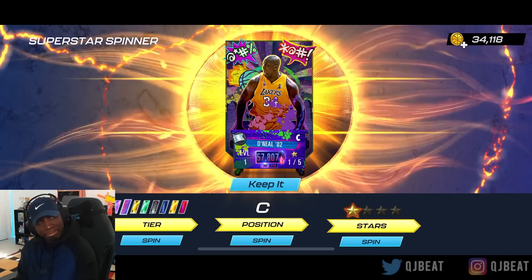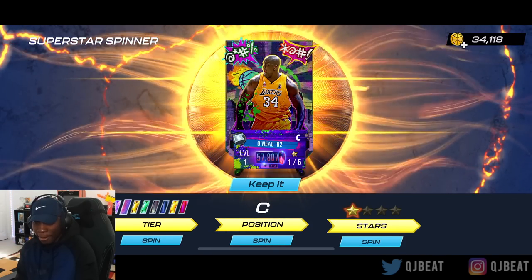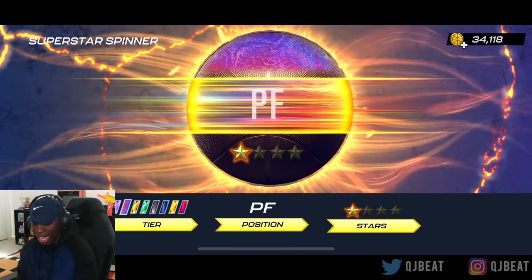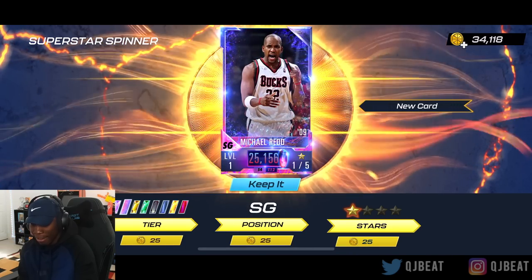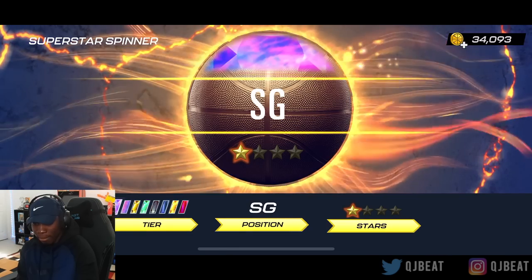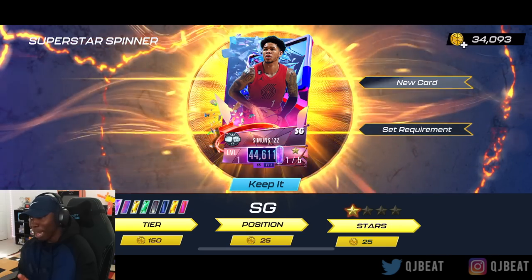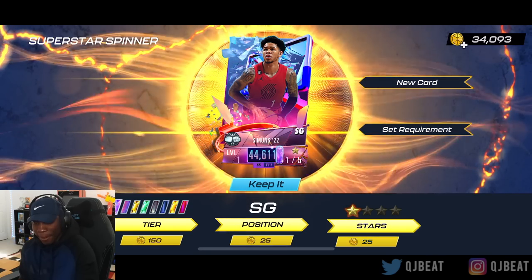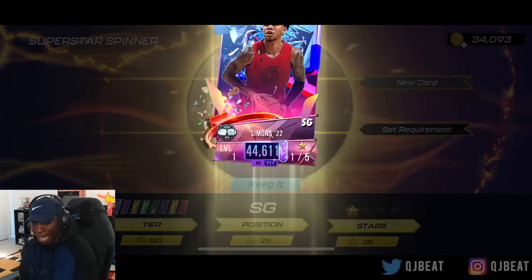You see right here — Shaquille O'Neal popped up out of nowhere, didn't it? So we can spin the position. You know we're trying to get a point guard. It stopped on shooting guard, bro. I'm going to spin the tier real quick and see if we can get the better tier. For a minute I thought that was about to be a Cosmic Jasper and it popped up. Let's just keep that card because I don't want to use up all my coins too quickly.